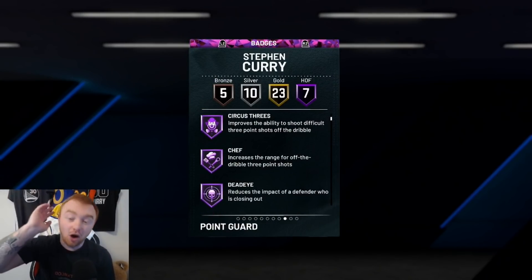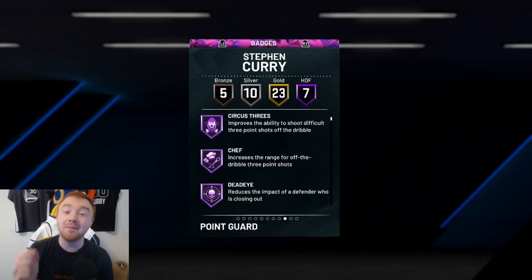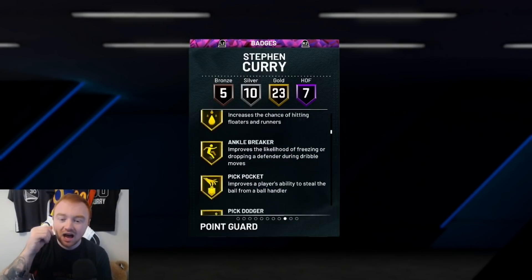The most important badges we're going to be talking about are shooting badges. When you look at a guy like Steph it's easy to say oh yeah hall of fame badges are important, but you don't need to have them on hall of fame — having them on hall of fame is not that important. However, really important badges to have are definitely Chef and Dead Eye. Those are the first two shooting badges we're going to talk about for your point guard.